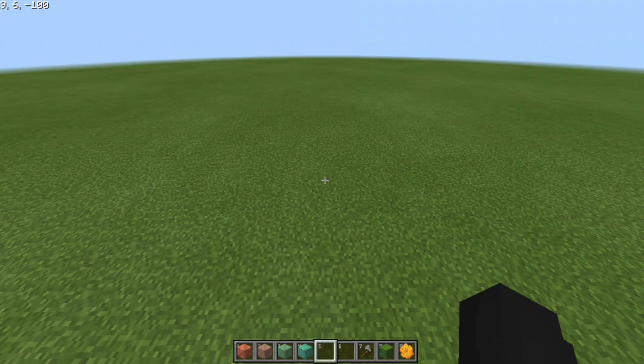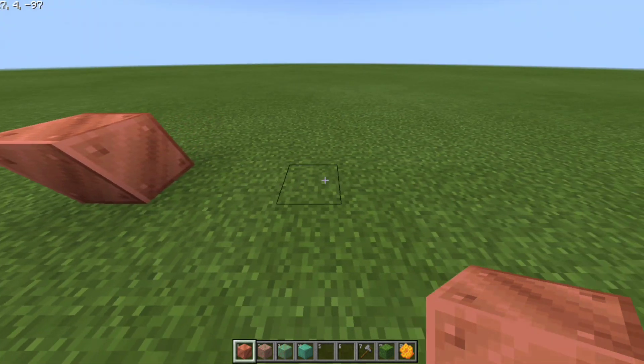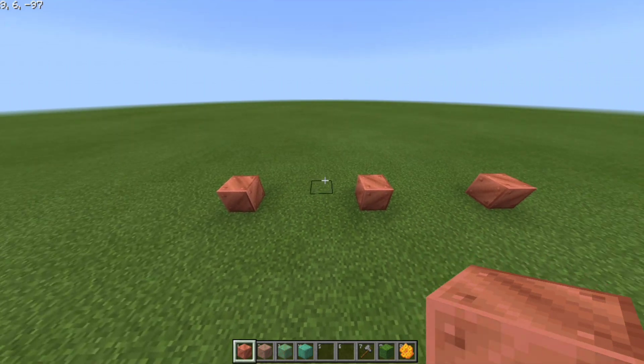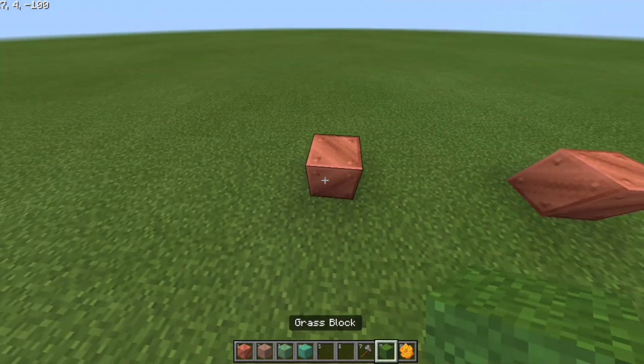For this farm you need copper blocks. If you are playing in an old world you need to find new chunks so copper ore can generate. Once you find copper, mine it with a Fortune pickaxe to get more raw copper, smelt the raw copper in a super smelter or whatever smelter you have, then craft the ingots into copper blocks. Place a copper block and then place the next copper block 4 blocks away — 1, 2, 3, 4 — place the next copper block there, and repeat. You can extend this as long as you want. Make sure they are inside your simulation distance so the copper will expand to the next stage. You can also do this vertically — place 1, 2, 3, 4 temporary blocks followed by a copper block, break all the temporary blocks, and expand this up to your build limit.